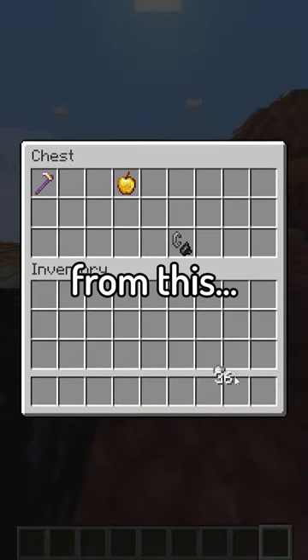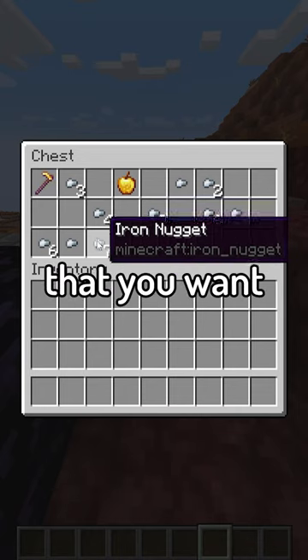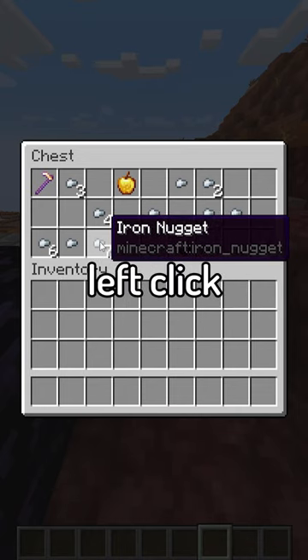How to turn your chest looting from this into this. You want to first hover over a stack of the item that you want to loot, then shift and left click.